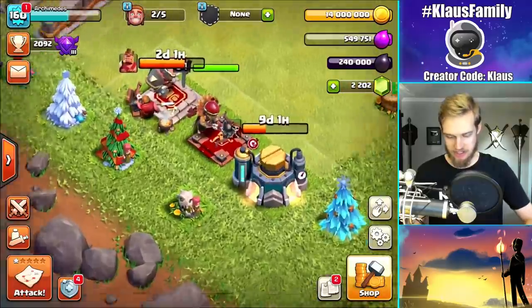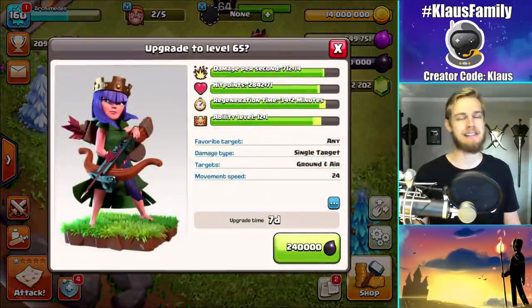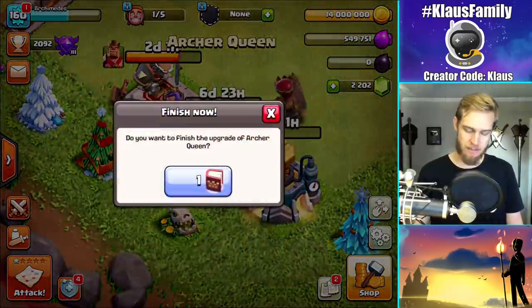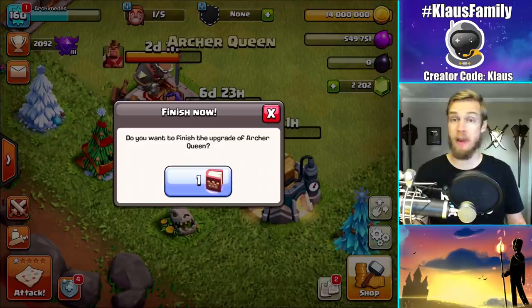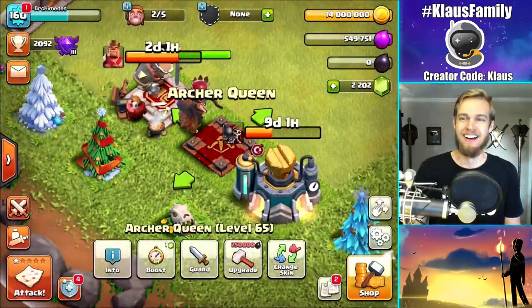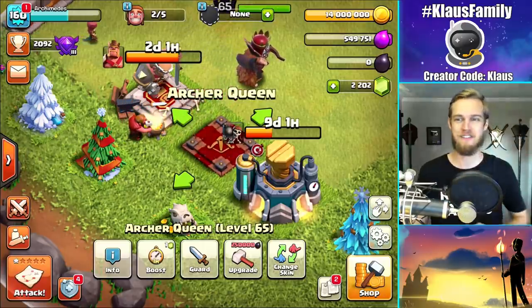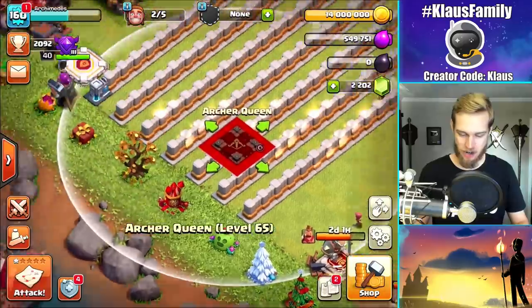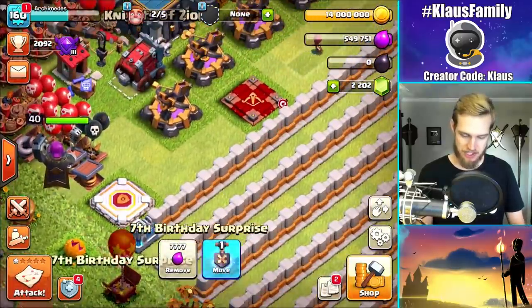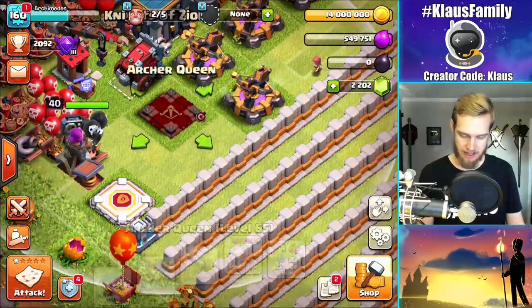Let's max this queen — 240,000 dark elixir, seven days. Seven-second upgrade in 3, 2, 1. Bam. And the book of heroes getting it done. Guys, we're maxing the queen and the warden in one episode — let's go! Oh, life is good, y'all. Life is good. Queen, congratulations — you get to go hang out with your maxed out friend. There we go. Perfect.